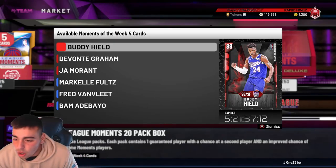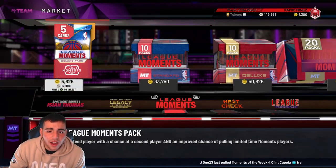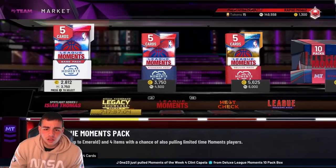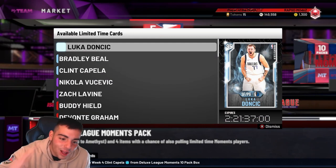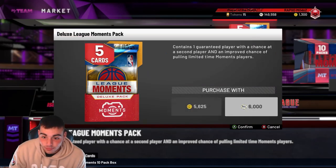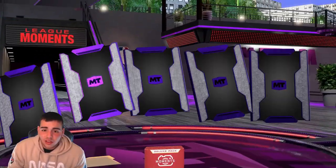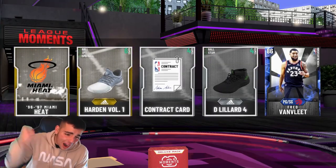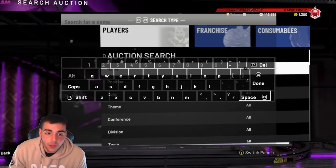So supposedly they had these cards released, no one knows why they're not available, but they're supposedly only here. Let's back out — there it is. Same Luka, now a Point Guard and Small Forward. Let's pop a pack — Sapphire! The new Fred Van Fleet. We gotta go to the auction quick on that.